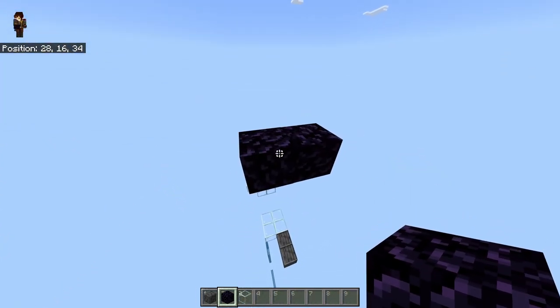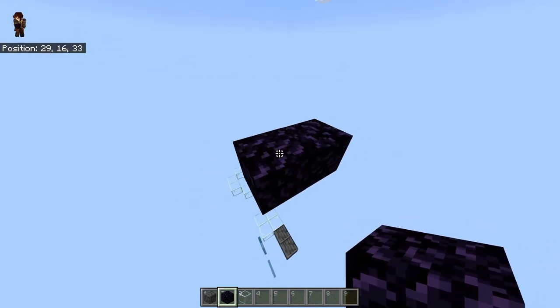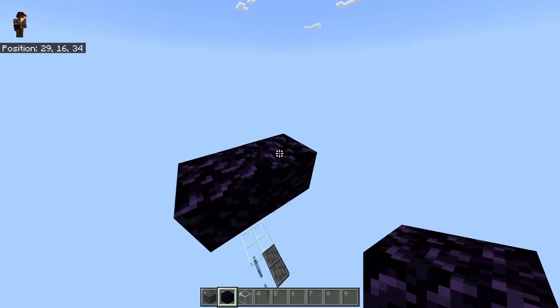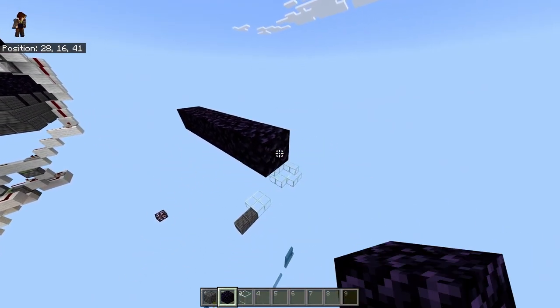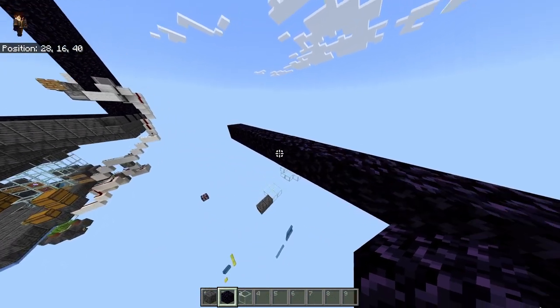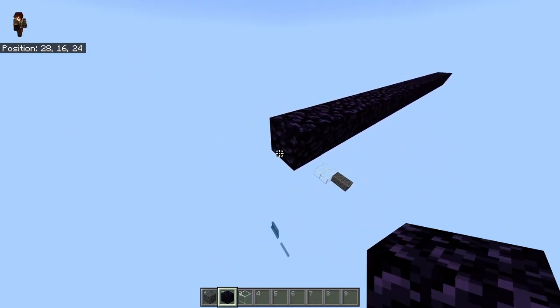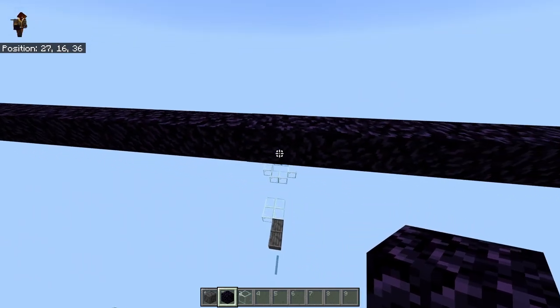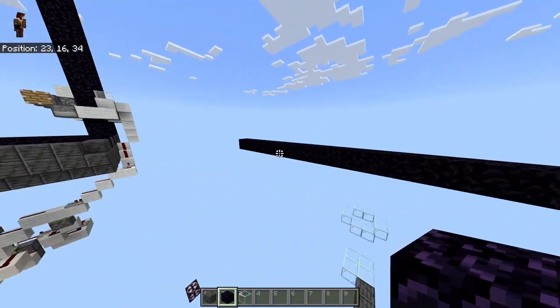The frames of the portals we're going to build will be 22 blocks wide and 23 blocks tall. To widen out the base, we're going to add 10 blocks to each side — bringing it out to 22 blocks wide in total.